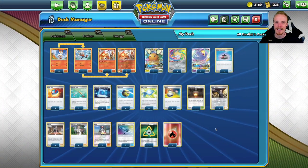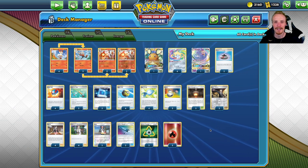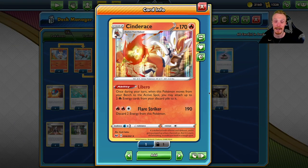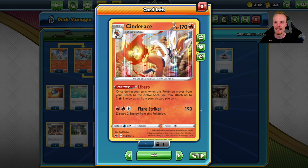Hello and welcome to Bell Curve Gaming. Today I felt like playing some fire bunnies, so I'm going to update the Cinderace for Vivid Voltage. The Cinderace we're looking at came out with the original Sword and Shield release, and has the Flare Striker attack for three energy - two Fire, one Colorless - which does 190 damage. That would be completely horrendous to get up on a stage two Pokémon if it wasn't for the Libero ability.